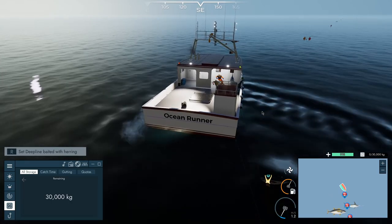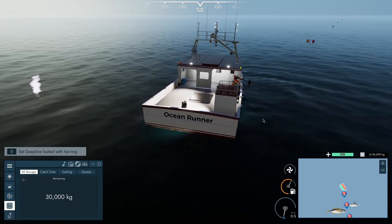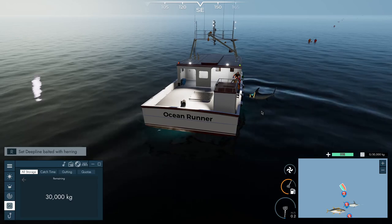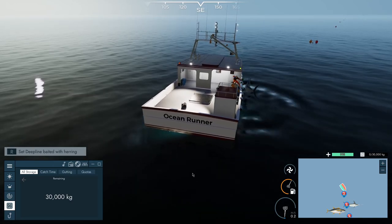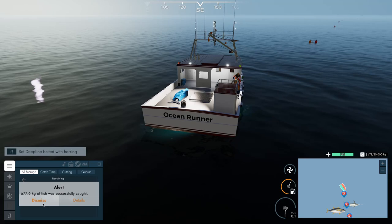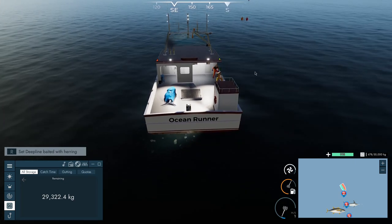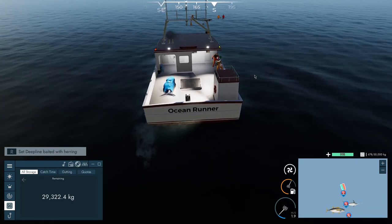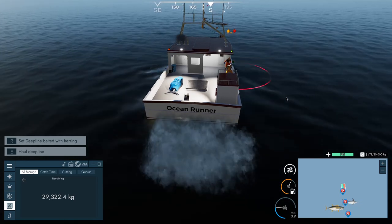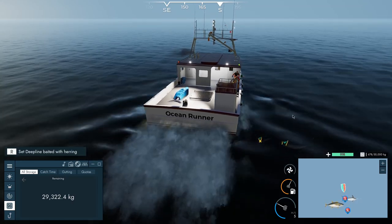The crew is hauling the fish in. There's a tuna too — looks like two or three fish. That's the maximum amount you can have per line. My record is 1,000 kilograms — 677 kilograms here is not bad. Moving to the next buoy, we just made around 24,000 currency. At about 700 kg per line times 40, that's 28,000 total.